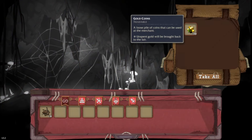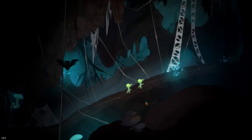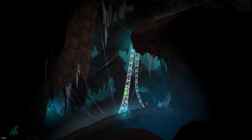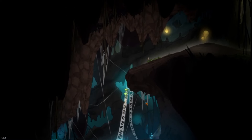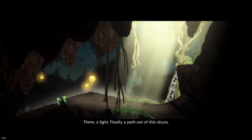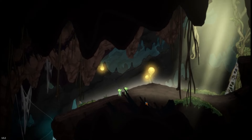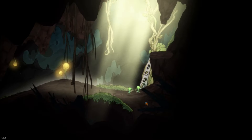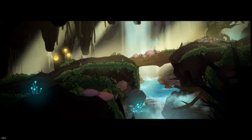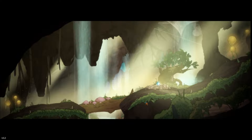Hope emerges as the goblins dispatch the threat. Heck yeah — dirty gold! Spider was loaded. Oh, we can climb — it looks like that's the only thing we can do. There — a light! Finally, a path out of this abyss. Follow that light to freedom. Except there's a skull in front of us on the map, so I assume there's one more fight.